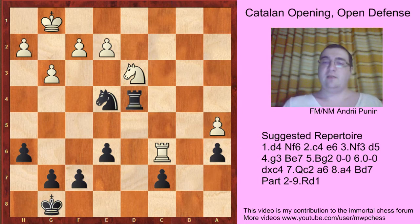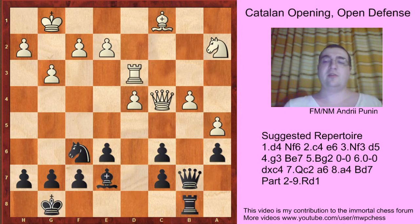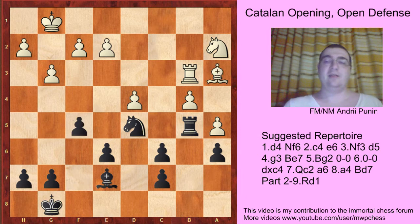The other try was rook d3, rook b8, b4 — Leznikov-Nakamura from 2016. And here Nakamura played queen b5, but knight d5 is a stronger move. Rook b3, queen b5 now, and here not c-takes-b5 but rook b5, attacking the b4 pawn, bishop a3 and f5, protecting against e4.